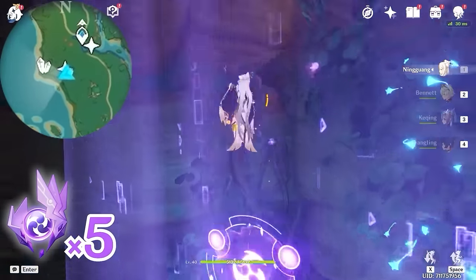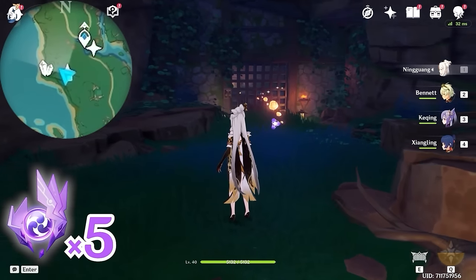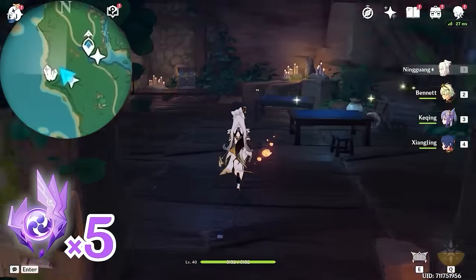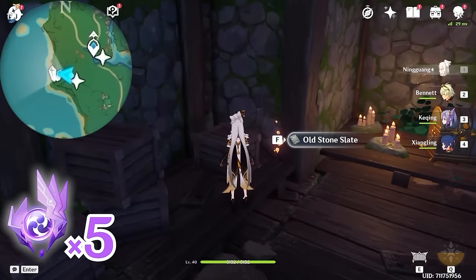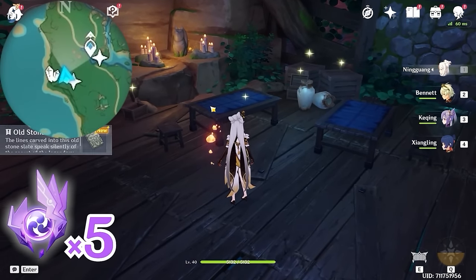Go through the barrier and keep climbing up. Turn towards north, upward on the minimap — you will find a gate. Let's open the gate here. We're going to grab two things. To our left, on this wooden box, there's an old stone slate — let's grab it. And to our right, on this table, there's a key.